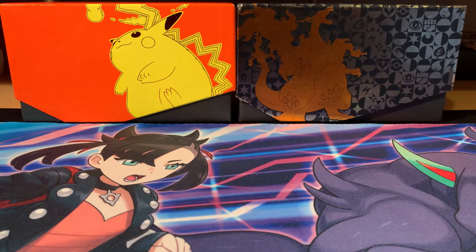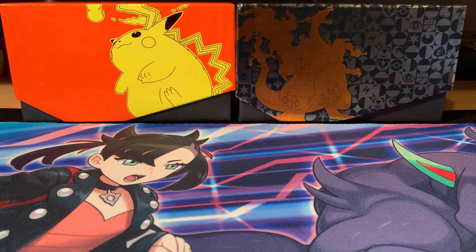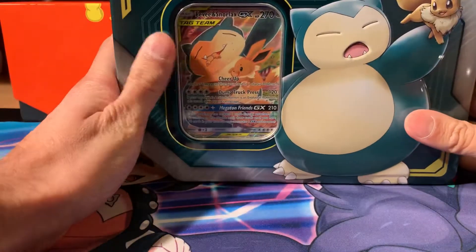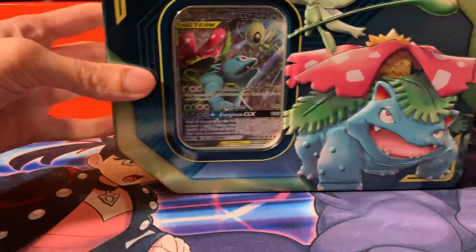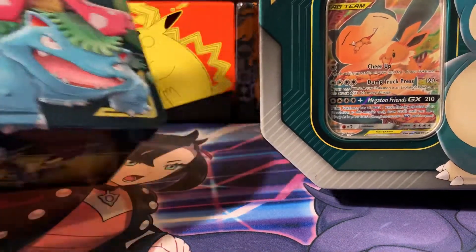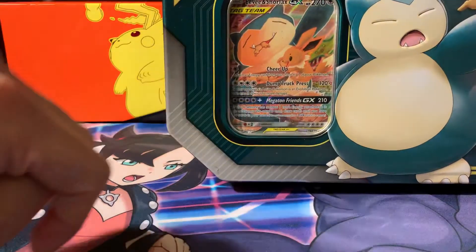Welcome back everyone. So this is actually another opening. What I said last week, I wanted to do my collection and show you what we have in these two boxes, and just go through what I've pulled so far. I did find some nice tins to open up today - these are tag team tins. This is the Snorlax and Eevee one, and this is the Celebi and Venusaur one. These are part of the tag team collection, and there are some nice packs and nice promo cards in here as well.